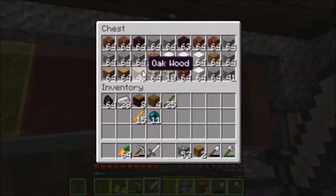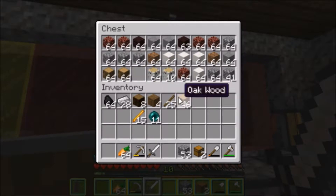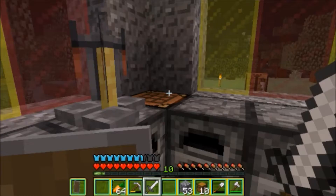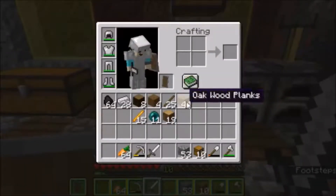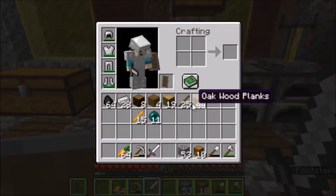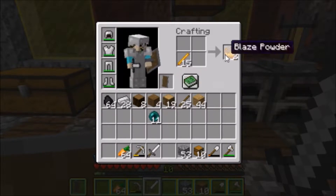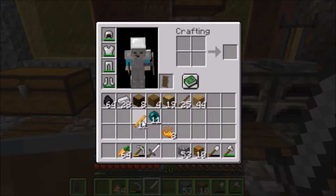Look at all this wood I brought with me. We're gonna take all this wood and make loads of chests. I think ten chests might be good enough for what we're doing here.